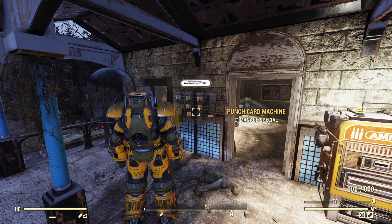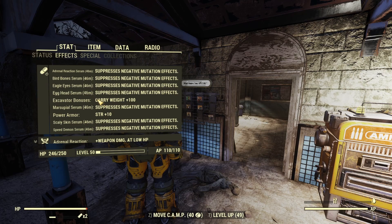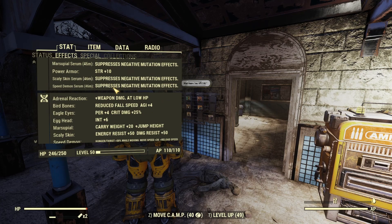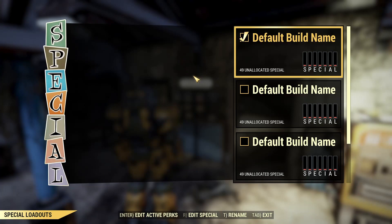Now for the build itself. This is a level 50 build, so we are sticking at level 50. The mutations for the build — I just literally popped all the serums for it, so we don't have any negative effects for at least 46 minutes. The mutations will be: Adrenal Reaction, Bird Bones, Eagle Eyes, Egghead, Marsupial, Scaly Skin, and Speed Demon. A lot of people just rock all the mutations, maybe besides one or two because they counteract each other. These are the ones I generally rock on all my characters — a nice little setup of mutations, at least in my opinion.